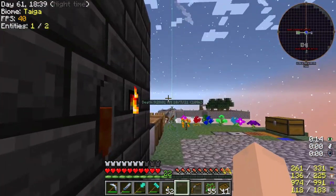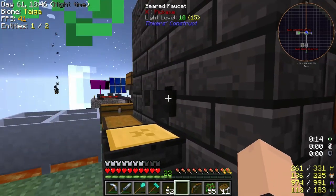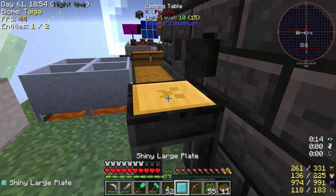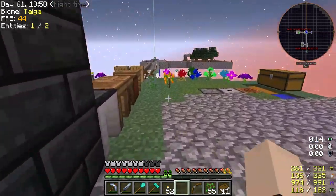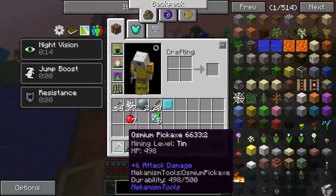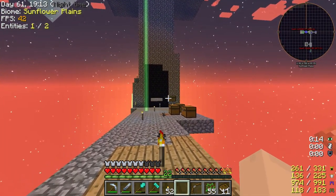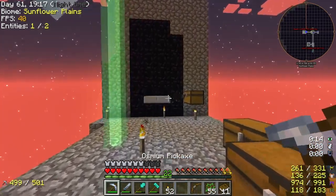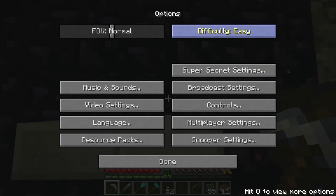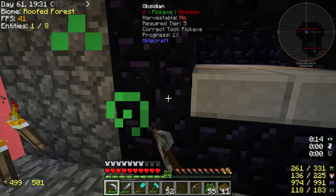We're working on getting the Tinker's Construct sword and it's almost done. I have the shiny stuff, and we got everything else for the sword. I actually might want to put obsidian in there instead, except we don't actually have obsidian. I had to reinforce this area using lava buckets and water, and also had to make a little vacuum hopper. We're in peaceful mode right now just because mobs kept dropping in here.